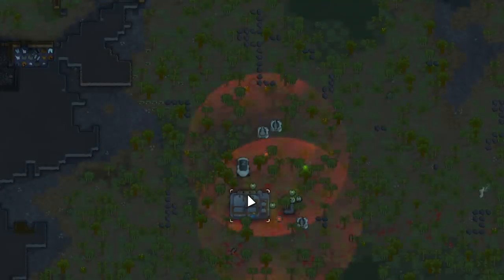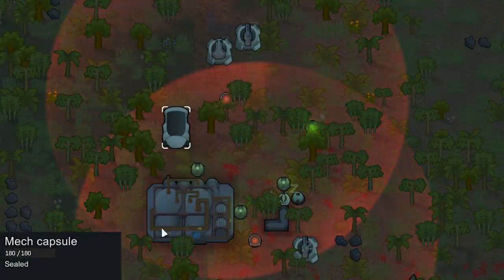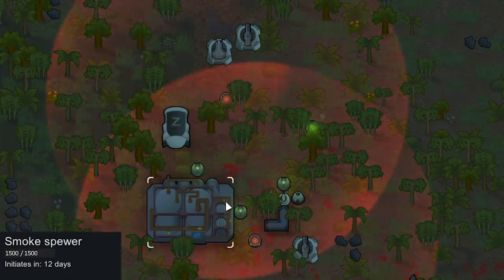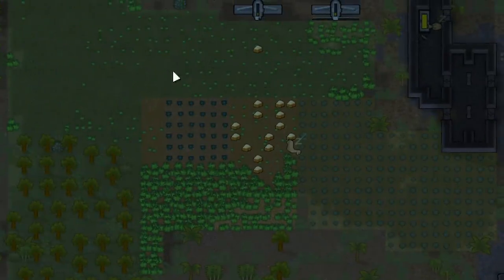We got our first mechanoid cluster, which actually is not that bad considering. For the Attentive Prisoner quest, within 6.8 days we should get raided twice. The mechanoid cluster is almost perfectly positioned up by our choke point — the raiders are probably going to have to run through this. They have four turrets, a mech capsule with some mechs in it, and a smoke spewer that can block out the sun. There's a countdown activator that's going to activate in 4.6 days, so that's all we have before this thing becomes active — which will be annoying since crops can't grow without sunlight.